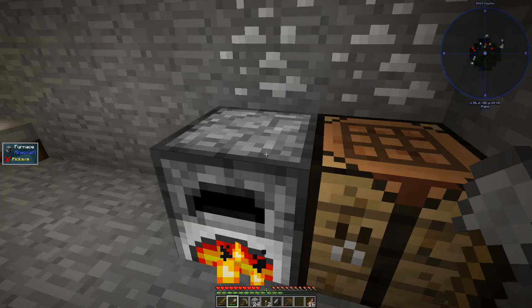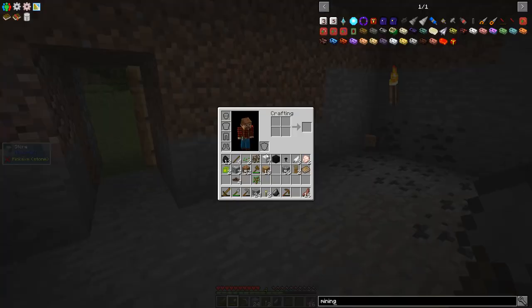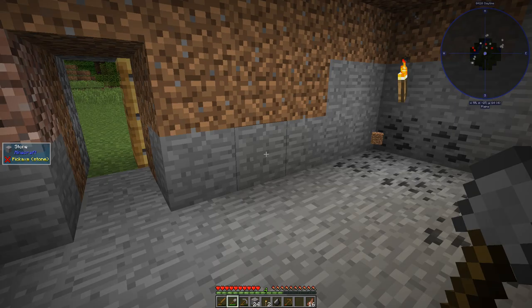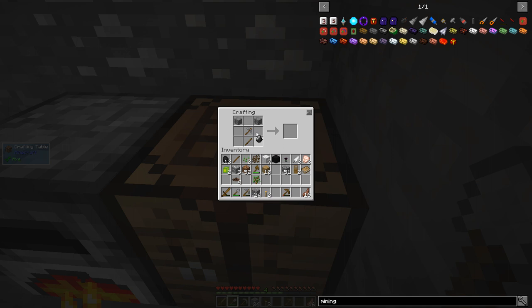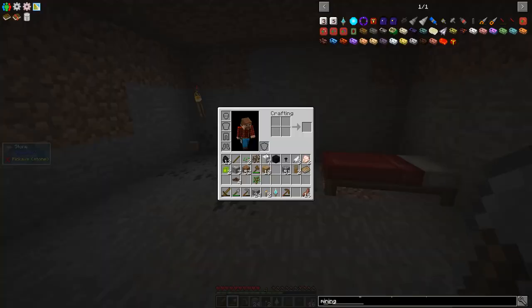We've got to make stone bricks, and we'll put two pieces of coal in there and let that run. Then let's see if we can't make this mining multi-tool - we need one of these guys. I think the recipe is like this and this, and a piece of flint. There we go - mining multi-tool. Awesome.